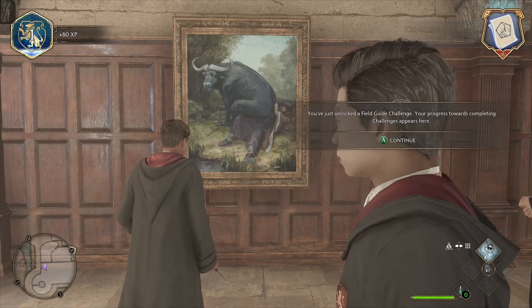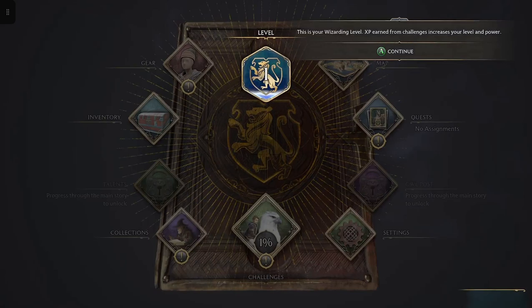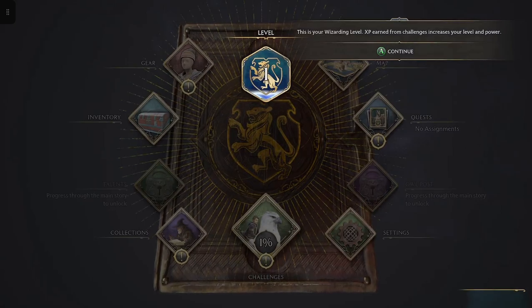Portrait of Rufio - guide page. Portrait depicts the wizard Rufio, famous for his incantations. He once said instead of 'f' he found himself on the floor with a buffalo on his chest. Field guide challenge progress towards completing challenges appears here. Level one, 80 XP. Field guide challenges are our only way to acquire experience points.